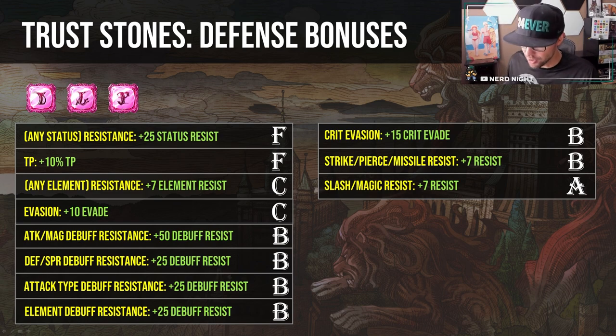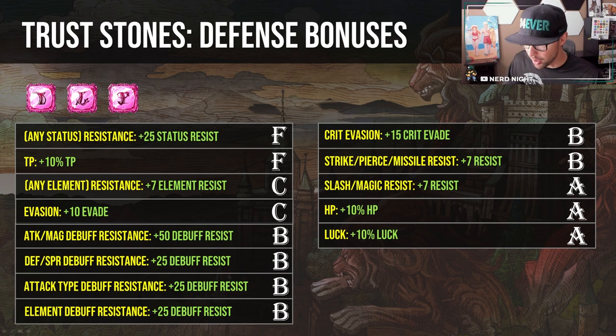The other two god-tier bonuses are HP plus 10% and Luck plus 10%. Luck gives extra accuracy, evasion, and some crit — it's a buff for attackers that you can get on a defensive trust stone. HP is always good, not conditional, not relying on certain attack types or elements. To sum up defensive passives: go for HP, Luck, Slash Resist, and Magic Resist on pretty much every unit. For attackers, add Attack and Magic debuff resist. Defense and Spirit debuff resist for tanks. Crit evasion is pretty good. Element or attack type debuff resist are also decent choices.